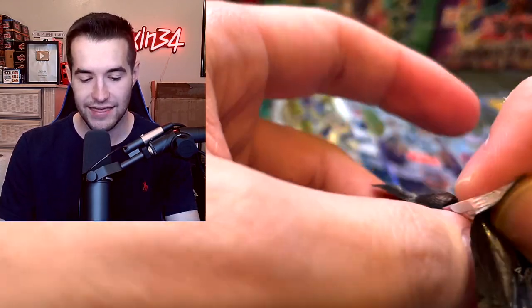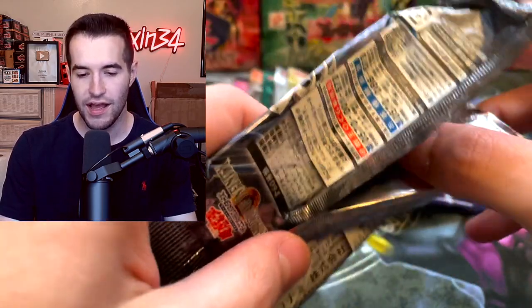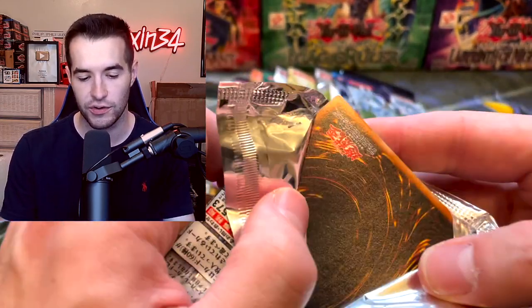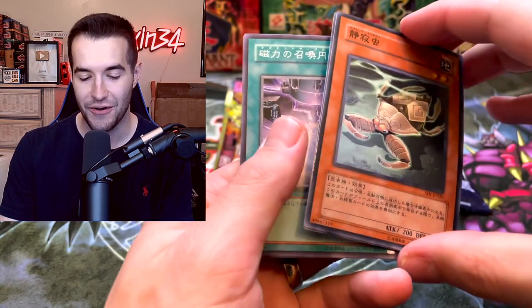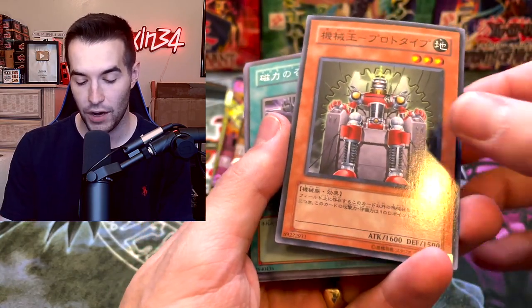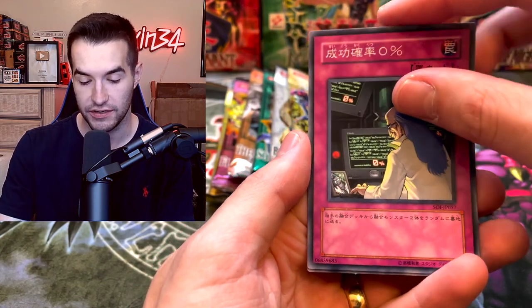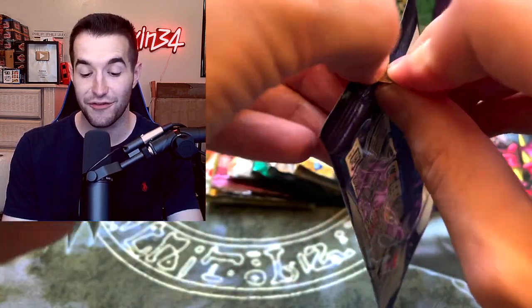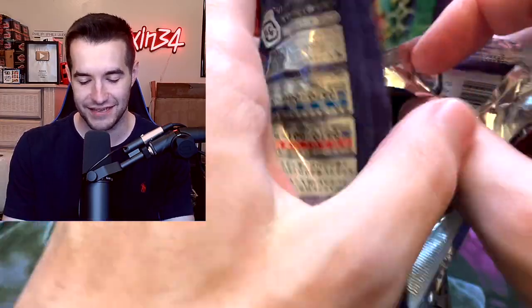I think the original OCG sets may have had different names - they possibly started using the same set names later with Flaming Eternity and onwards. From Elemental Energy we pull Machine King Prototype and Success Probability 0%. We're hoping for Shining Flare Wingman - I always want to say 'Shining Flame Wingman' but that's not right.